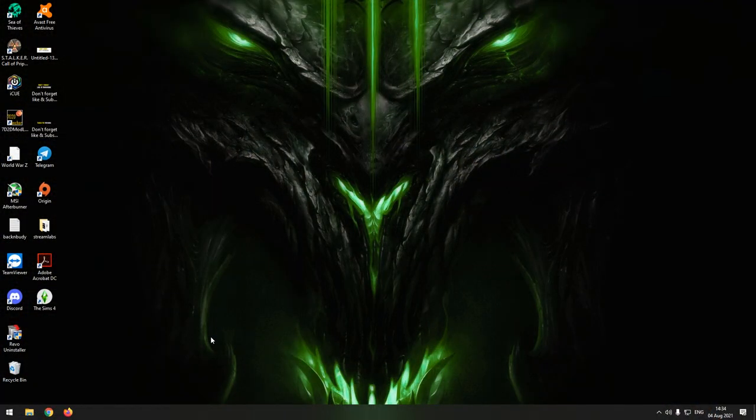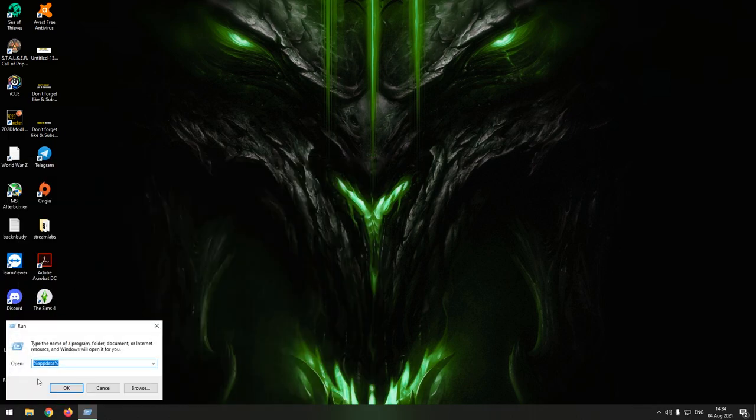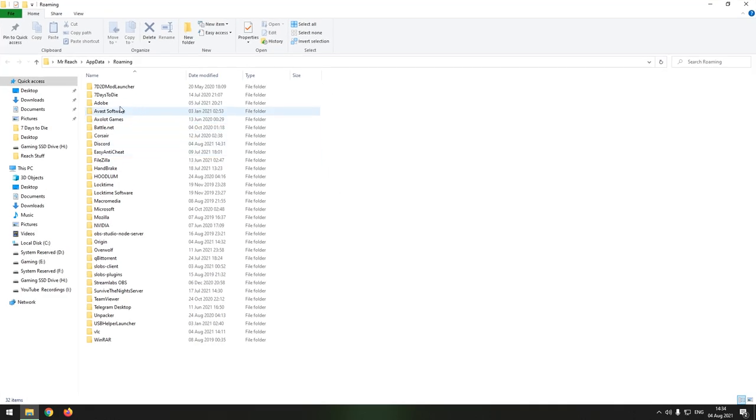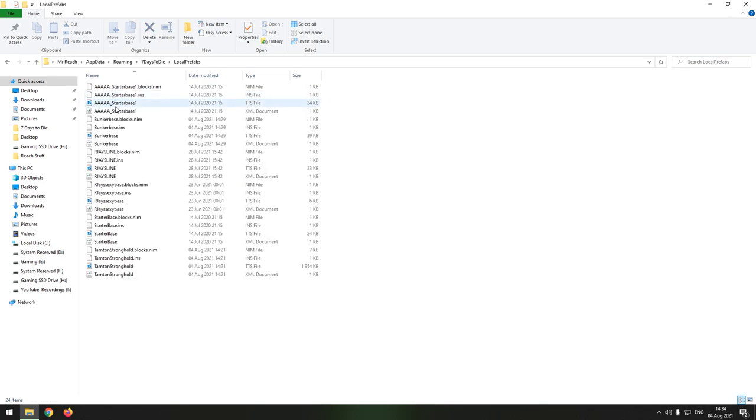To share it, log out of your game, go to Windows, type Run at the bottom, click on that, and type in exactly: %appdata%. Once that opens up, go to your Seven Days to Die folder and then go to Local Prefabs. This is all your custom stuff that you have saved — just ignore 'RJ Sexy Base', we know about that. So this is the Bunker Base I have saved.